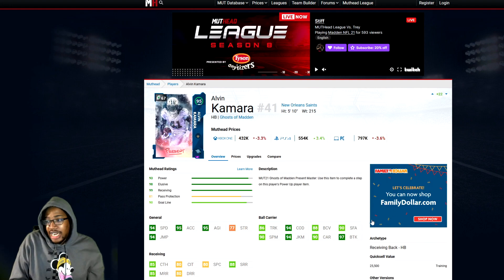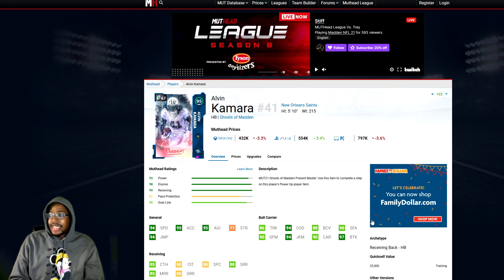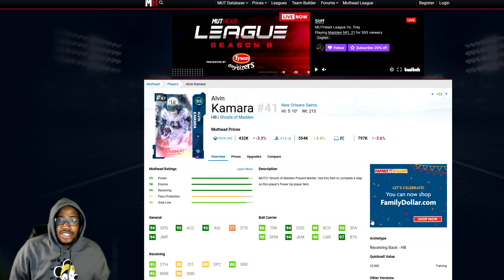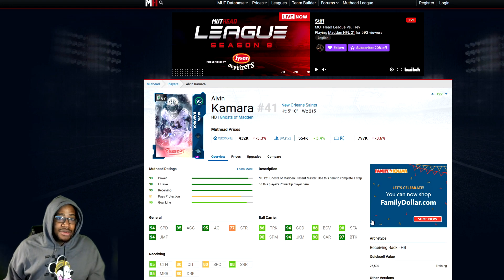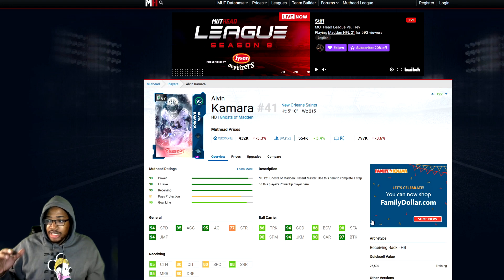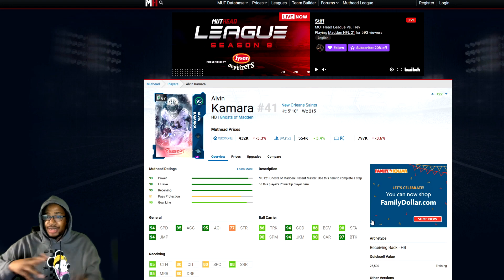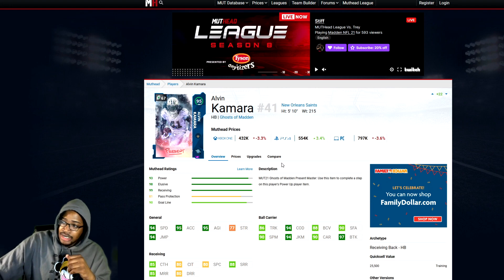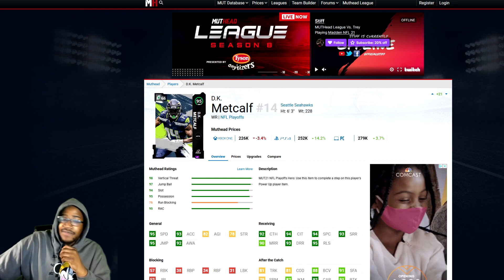Next we have Alvin Kamara. 94 speed, 95 acceleration, 95 agility, 77 strength, 94 jumping, 86 trucking, 94 change of direction, 80 ball carry, 90 stiff arm, 90 spin move, 94 juke move, 90 carrying, 97 break tackle. This is the best running back in the game in my opinion. He's already unstoppable, and when he gets his plus one upgrade, it's over. He's also a receiver threat — hit him in the flats and he's gone. This is the priority number one card you should use your power pass on. Him and DK Metcalf should be the main guys you use your 95 power up pass on.